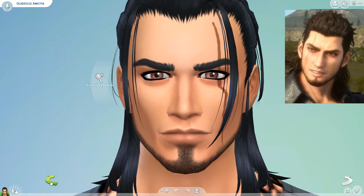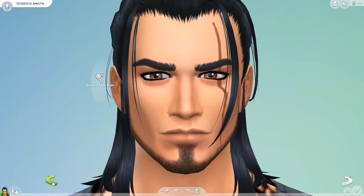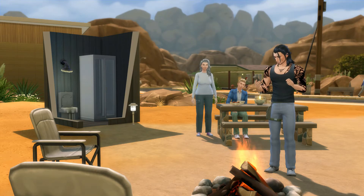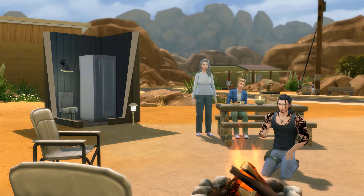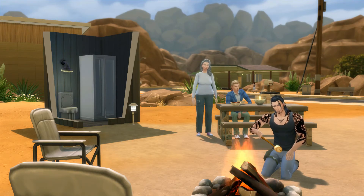Okay, this is the finished Gladio, finally. I think I got his nose — if anything, I think I got his nose. I'm now going to take him into game because I'm really curious to see what he looks like. I think he could be hotter and I could put a little bit more work into him, but I'm kind of tired, so this is my finished product. I'm going to put a download link so you can download him and play him in your game, and if you don't think he's perfect enough, you can alter him too — because that's the joy of Sims.